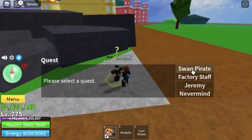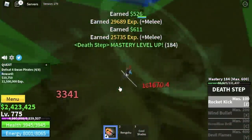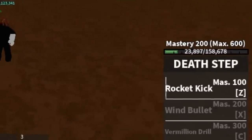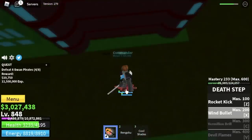Next up, the Swan Pirates. Same — you need to defeat 2 Swan Pirates at a time. It's kinda slow but don't worry. We are about to reach 200 mastery and we will unlock our second skill, the Wind Bullet. This skill is good because it can damage multiple enemies which will make our grinding really fast.